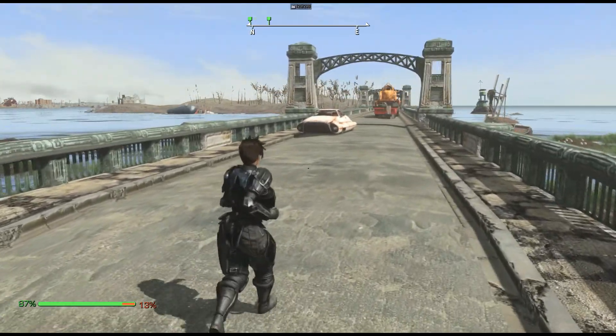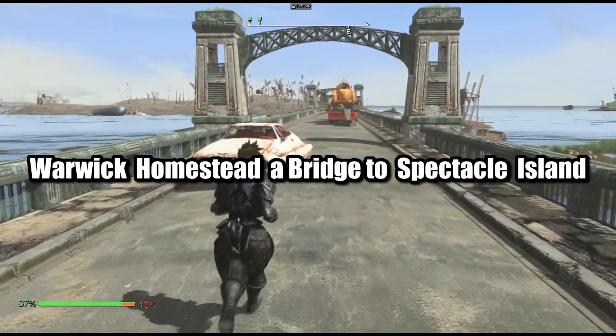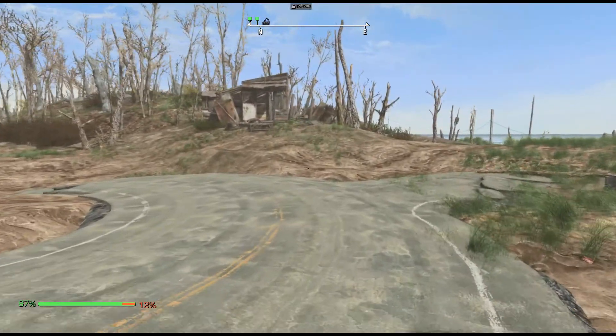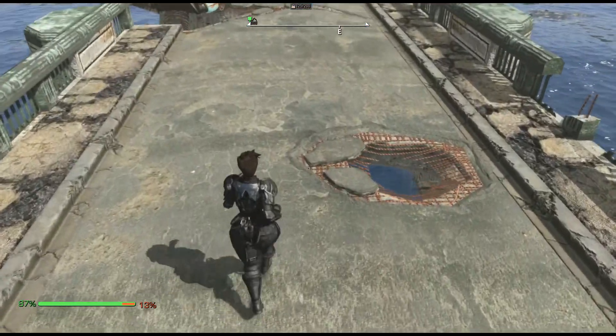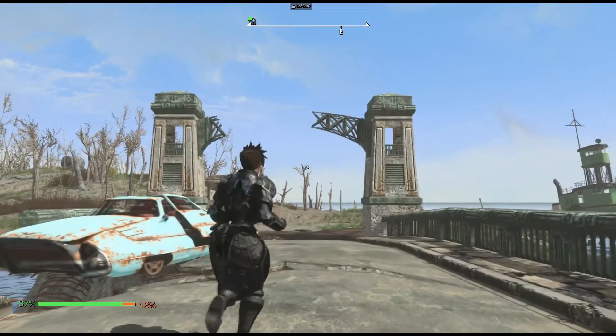Next is Warwick Homestead: A Bridge to Spectacle Island by KilroyX. This bridge is positioned in almost the same position as the last one and also uses a concrete bridge, but this one has some wear to it, like damaged pillars and some holes in the ground. There are also some vehicles on it, giving it more of a natural look.